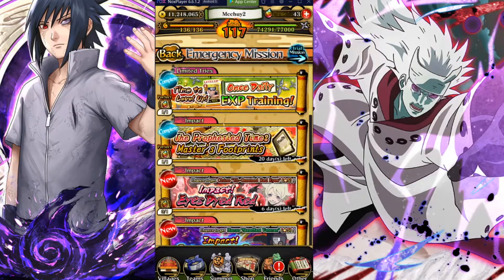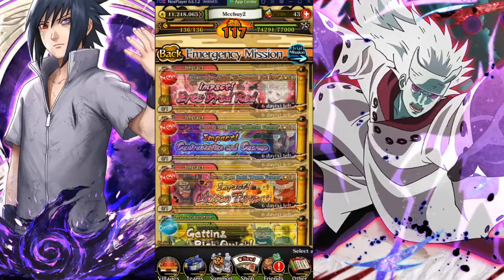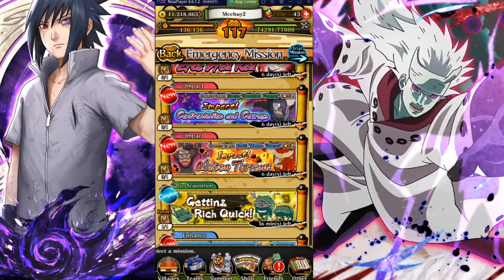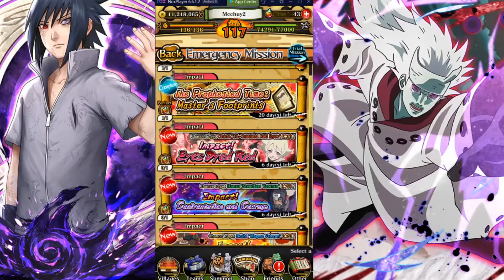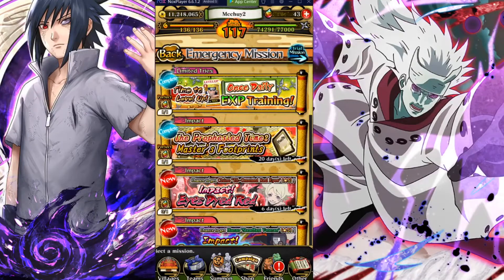Let's look at the emergency missions. We got the emergency mission where you can grind the 'Prophesied Time Master's Footprint.' You can grind for points and use them in the shop to get rewards. The best one in there is the acquisition stone, so make sure to grind this emergency mission — you have 20 days, so that's about three weeks. Just grind for the pearls if you don't have them.